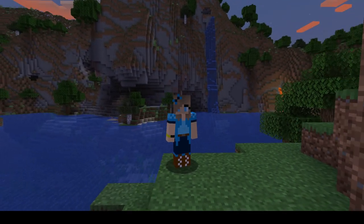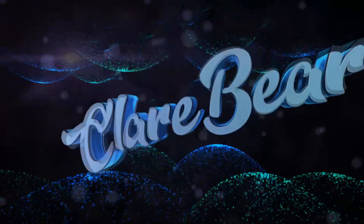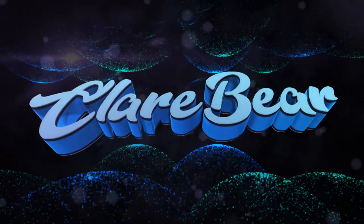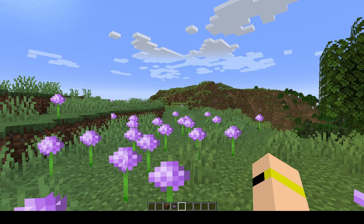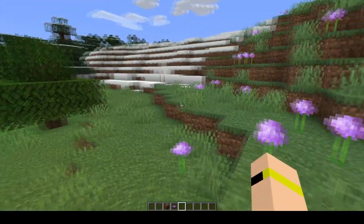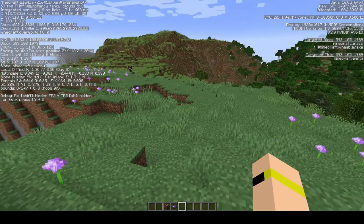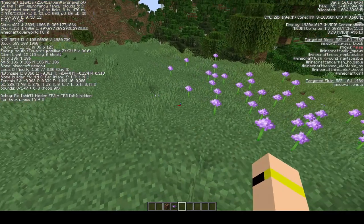Hey guys, and welcome to another Minecraft advancement video. This advancement is called 'Sound of Music,' and to complete it you need to play a music disc on a jukebox while in a meadow biome. You can see here where we have the flowers — we have a meadow biome. You can see on the left side of the screen it says 'Biome: Minecraft Meadow.'